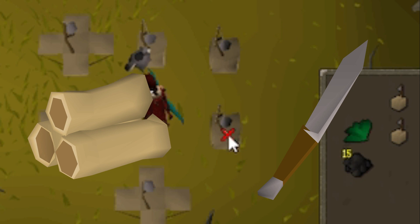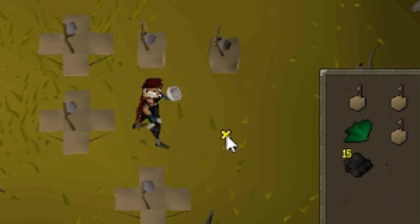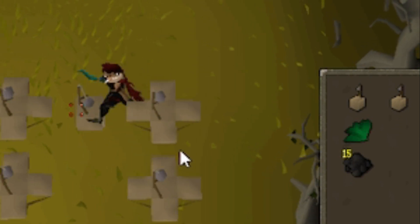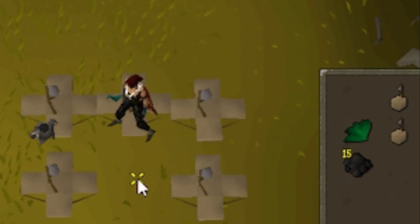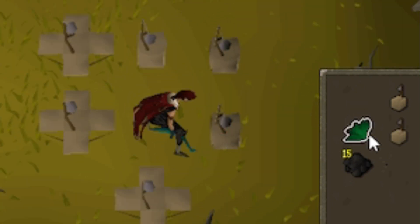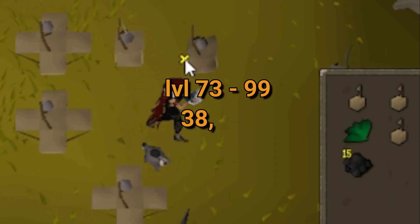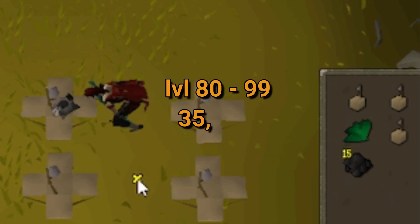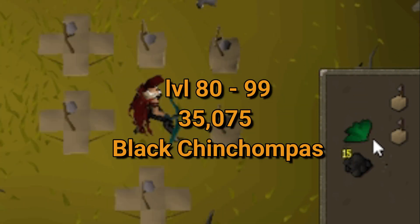Use a teak log and a knife instead of Unlit Tar to save an inventory slot. Using an alt account for shooting the Chinchompas increases experience rates — use a crystal bow or magic bow. This holds true assuming you use tick manipulation. From level 73 to 99, it will take 38,228 Black Chinchompas, or 35,075 from level 80 to 99.